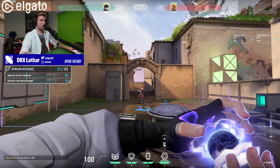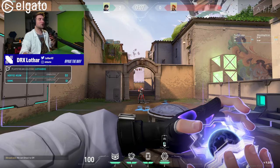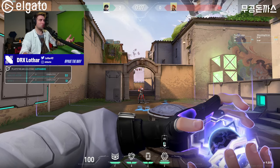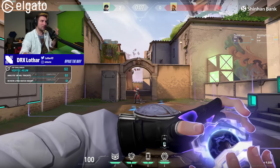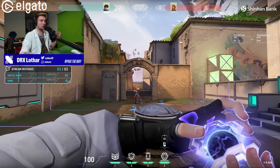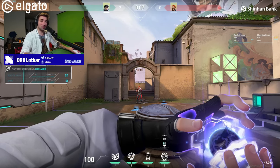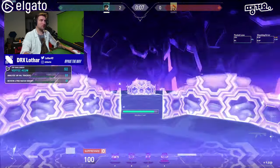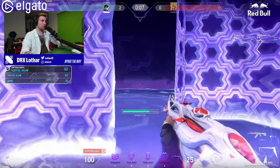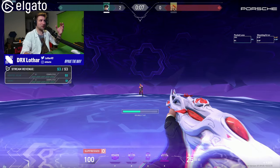We're going to dissect how to play in the ultimate to increase your odds of winning gunfights. When you ult someone, you typically get a 50-50, but it's slightly adjusted for ISO because of the two walls he gets. The first mistake I see many ISOs make when they ult is they instantly make noise with footsteps left or right, alerting the opponent to where they can expect you.